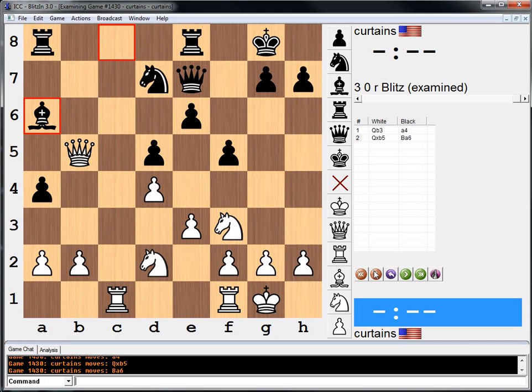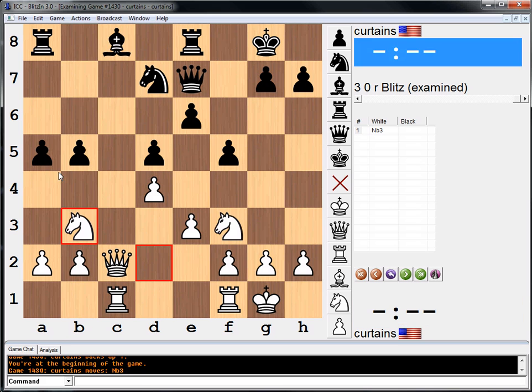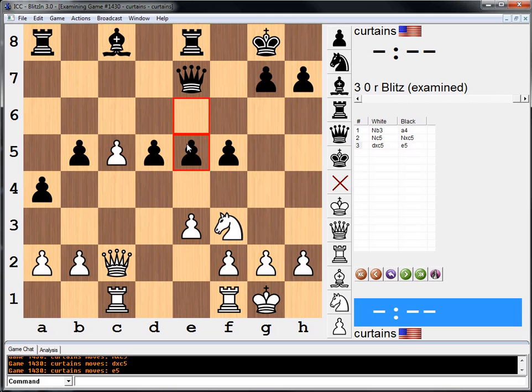I'm pretty sure the answer is A. Yes, Plan A is the correct plan — ten points. Plan B gets two points. Like I said, if we take with the pawn, they get to go e5. So: knight b3, a4, take, take, take, e5. And Plan C — strategically the plan's a good idea, but queen b3 runs into a4.